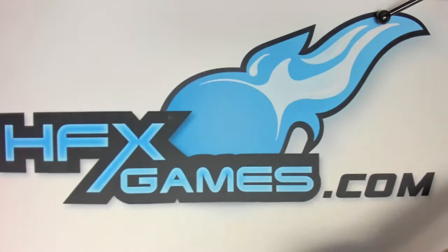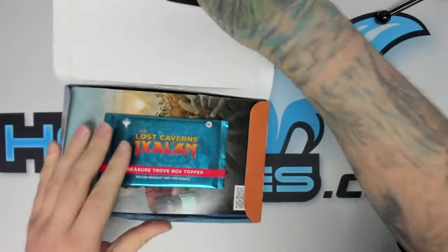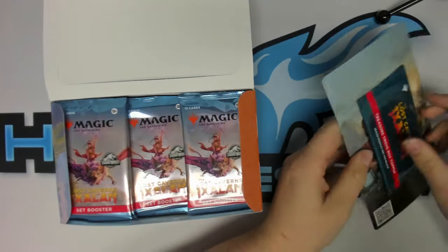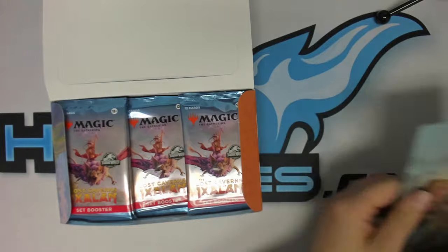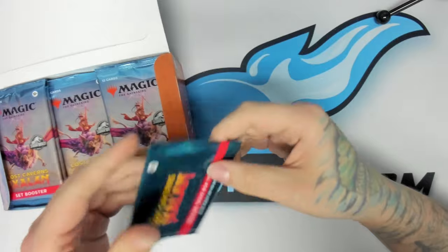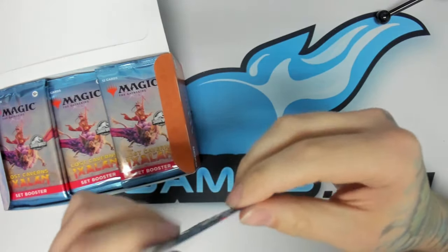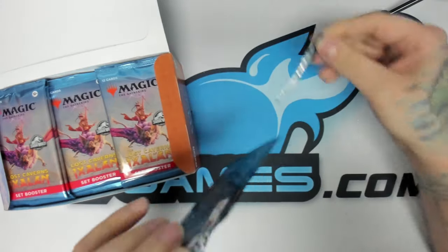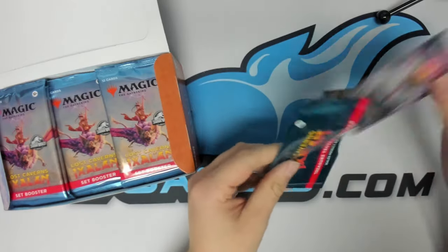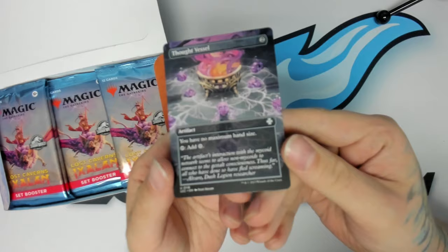We're doing pre-releases next Friday and then the set officially launches a week after that. The nice thing about these set boxes is they come with a box topper as well. I've seen some pretty good ones — I think everyone I've seen has been an artifact. This one is as well: we got a Thought Vessel.